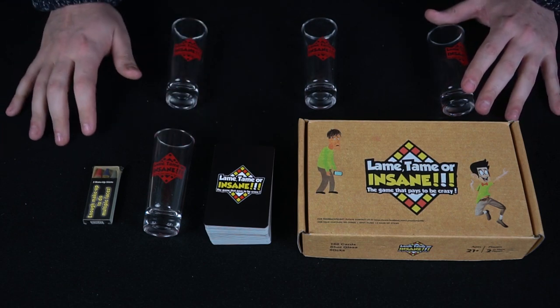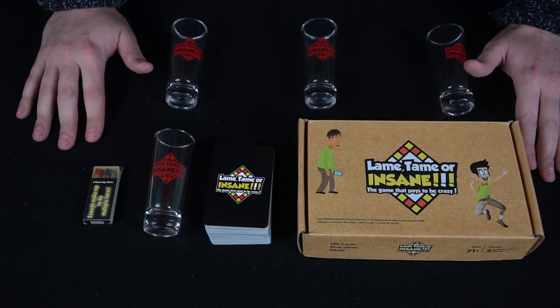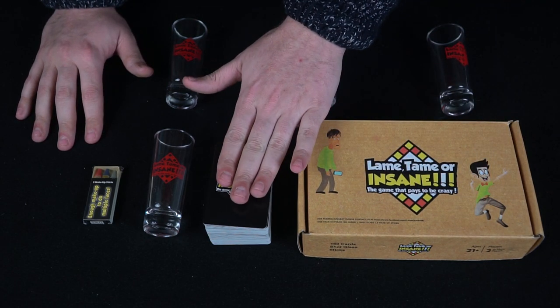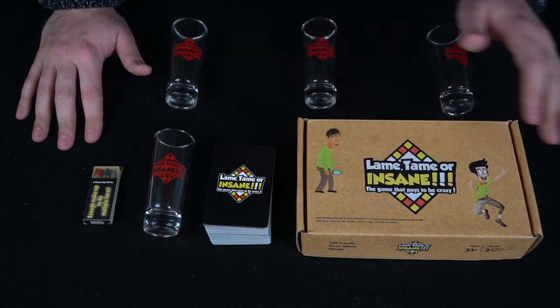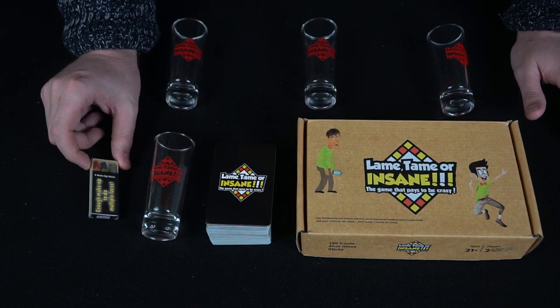Let's go down below — I'll show you all the components of the game and then explain how to play and what comes in the box. Here we have Lame, Tame, or Insane: the game that pays to be crazy. What you get included in the game is of course a box, a ton of cards that fill two sides of the box, which you shuffle and put together, a shot glass, and three different colors of face makeup.